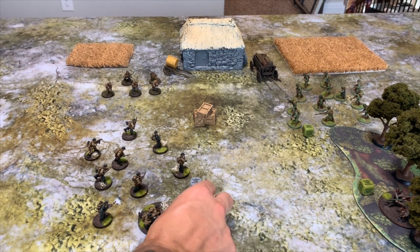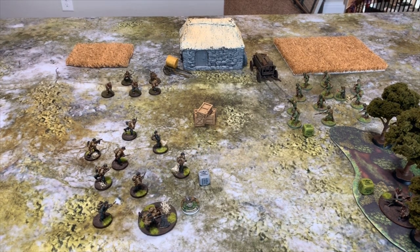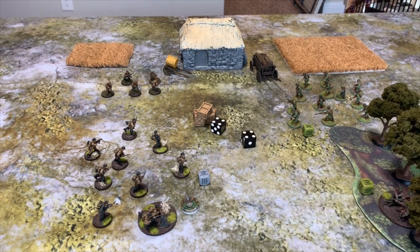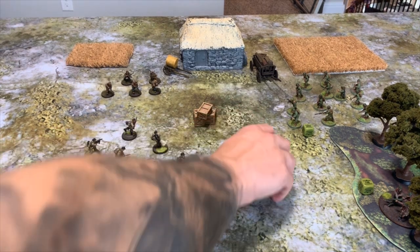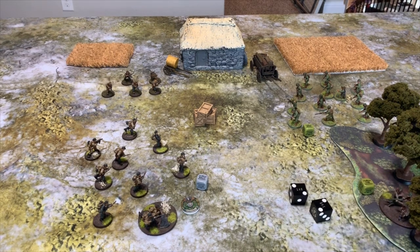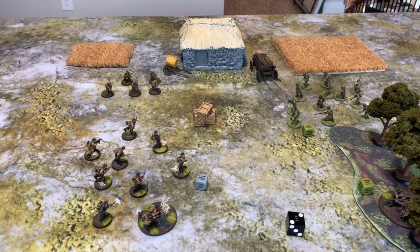Now let's talk about pins. If the Germans took three pins and want to issue a Fire order, after the die is pulled they must take an orders test. Being regular troops, their morale is nine — with three pins that makes it a six. If they roll an eight, they fail and the unit goes Down, keeping all pins and doing nothing that turn. This is when you'd use the Rally order: take the unmodified leadership test of nine, pass, and lose D6 plus one pins — so all three pins are gone.